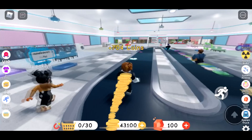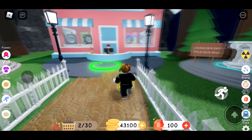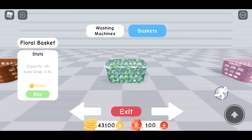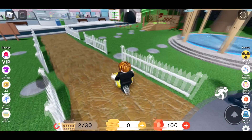We have almost exactly the amount of money we need. That one basket is 35, this one is 20,000, this is 40. Anyway, I'm going to buy the Green Dragon washing machine — 43,000. This is crazy but we have the exact amount of coins. Let's go and put it down — Green Dragon washing machine!